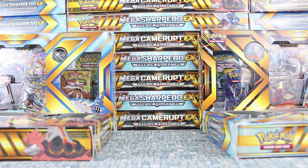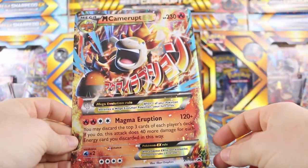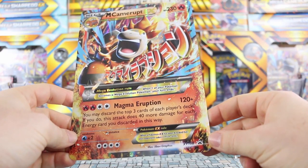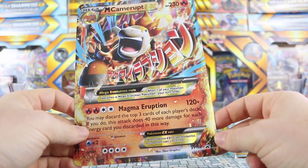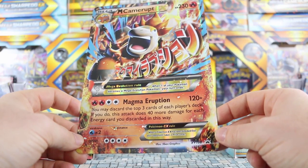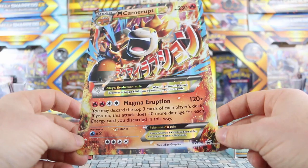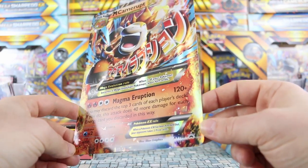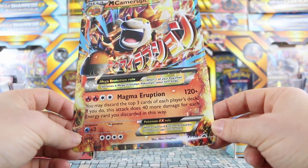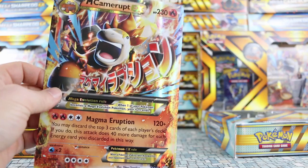Let's start by looking at the jumbo. So Mega Camerupt — this is XY 198 — and it features Magma Eruption: two Fire and two Colorless, does 120 damage, plus you may discard the top three cards of each player's deck. If you do, this attack does 40 more damage for each energy card discarded that way. You've got six chances for an energy card, which means if you're really lucky and get six energy cards, that's 360 possible damage. Will that ever happen? No, but that's the theoretical limit on the card.